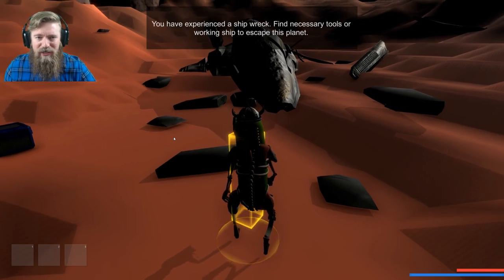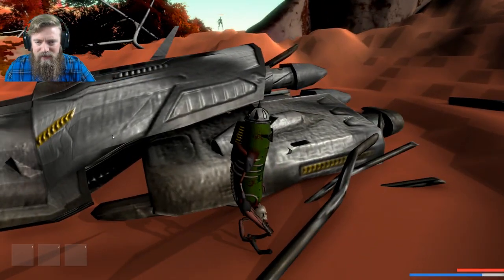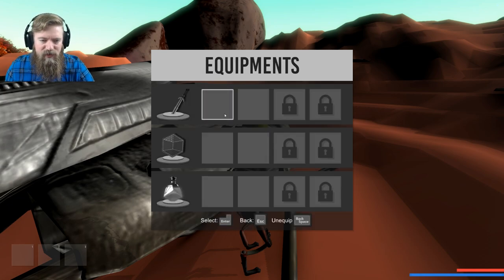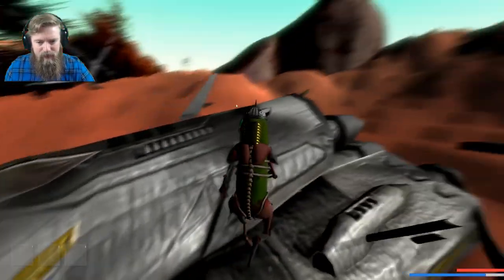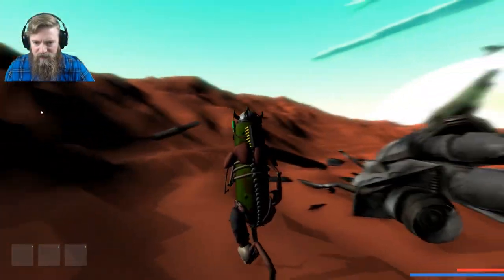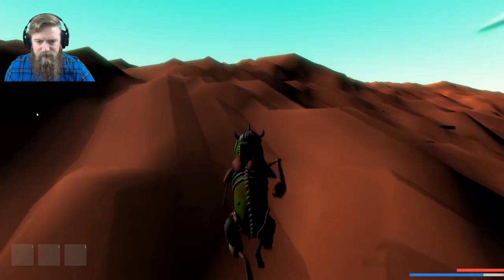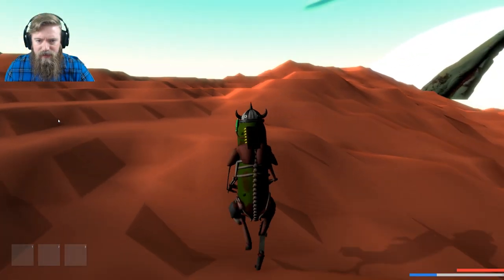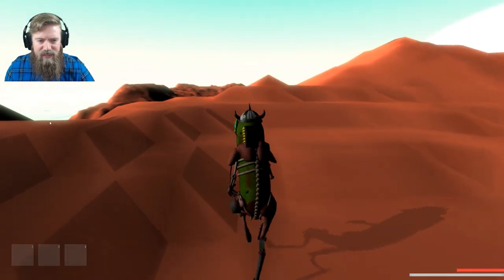The objective says: you've experienced a shipwreck — find necessary tools or a working ship to escape this planet. All my weapons from the first level are gone, they're all gone, everything I know and love is gone. Here's my broken ship. We've got to find some stuff — there's a bad boy I saw up there.